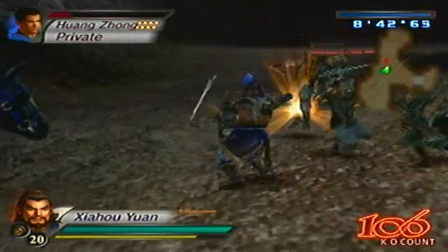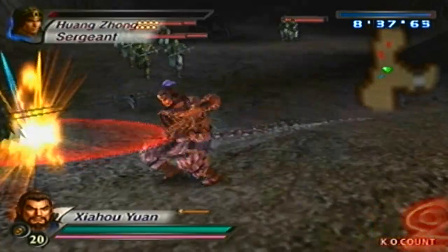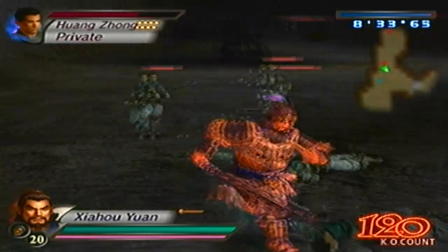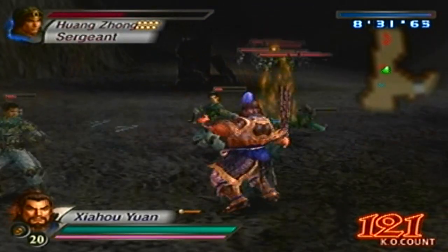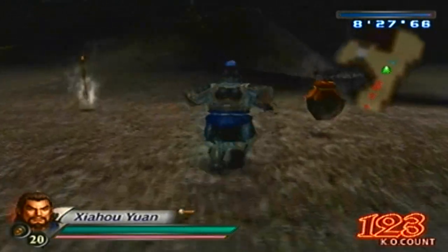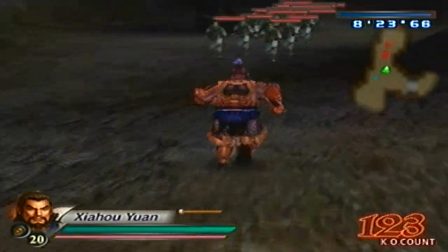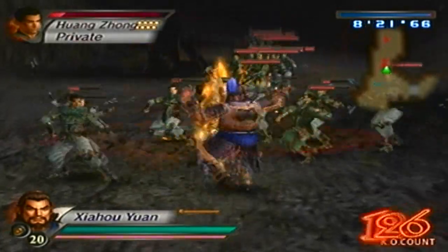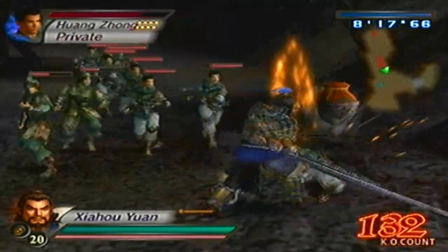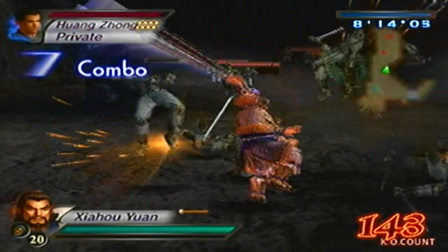That actually started in Dynasty Warriors 6, because I remember the battle with Cheng Ban, when I was trying to stop Zhang Fei from even getting to the bridge when playing under the Wei forces. Every time I tried that, he just assaulted out of the way and went straight for the bridge. So you could say Dynasty Warriors 6, but the reference I really know of is Dynasty Warriors 7, because it's a lot more often than you think.